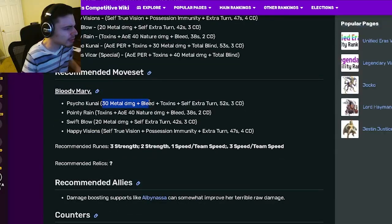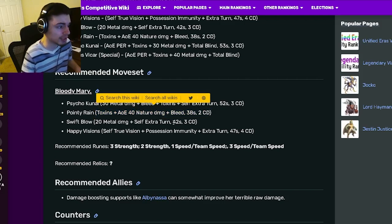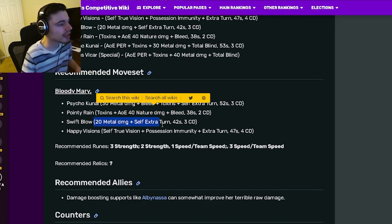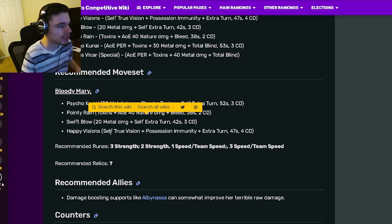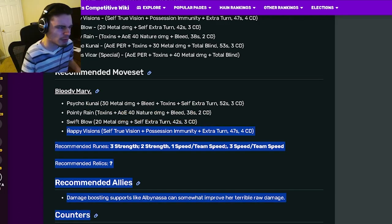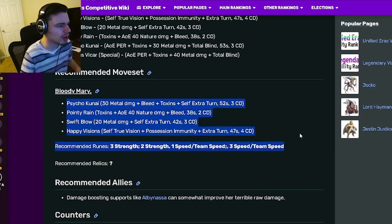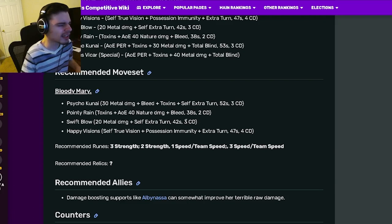Moving down to her moveset: she has a 30 metal damage move with bleed, toxins, and an extra turn, which is a pretty great move. She also has a toxins AOE with bleed, an extra turn with 20 metal damage, and a true vision and possession immunity move with an extra turn — that last one isn't very great but it helps bring down cooldowns on your other extra turn moves.